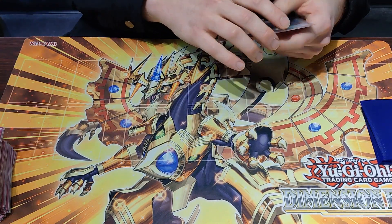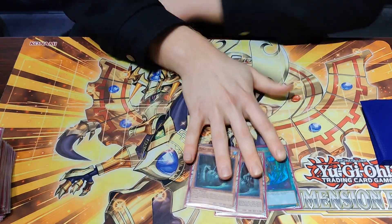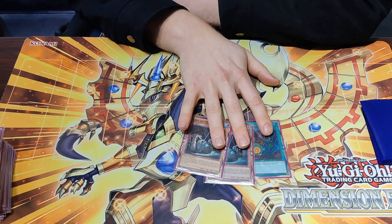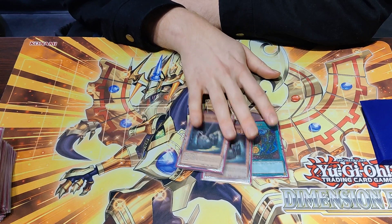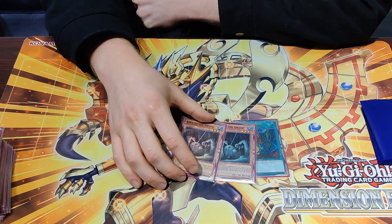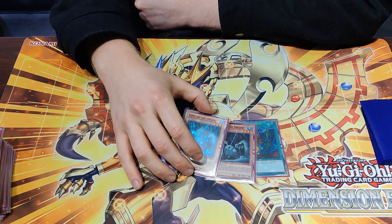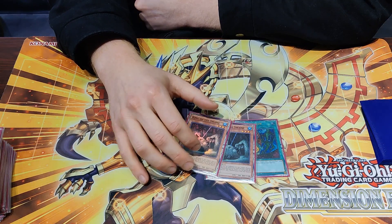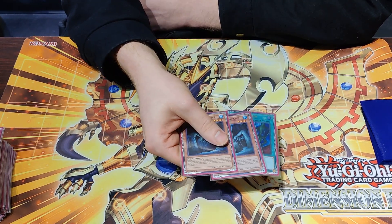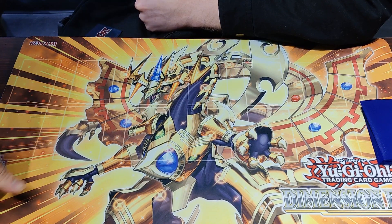Here's the spice: two King of the Swamp, one Polymerization. This enables you to get access to Guardian Chimera and Fusion Grapha. In a pinch you can also use it to make an early Lulu if you think they have a Bestial in hand. It's really impactful and it saved me so many times — Guardian Chimera just absolutely shreds Rogue.